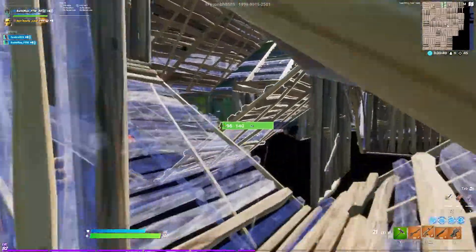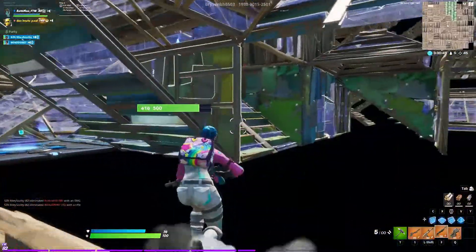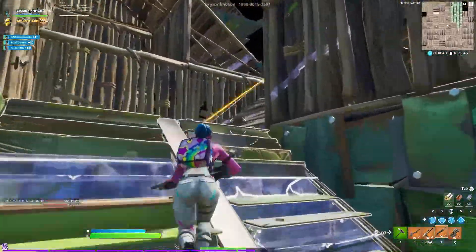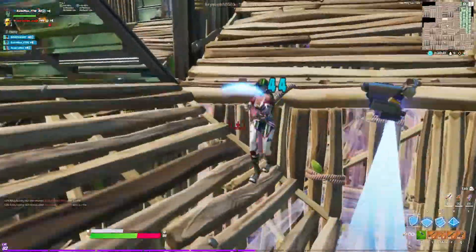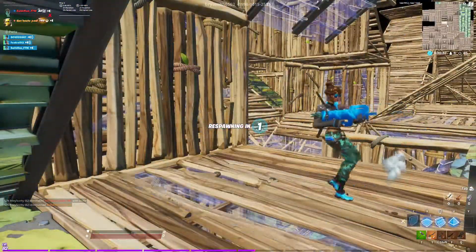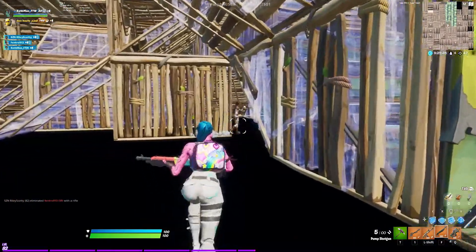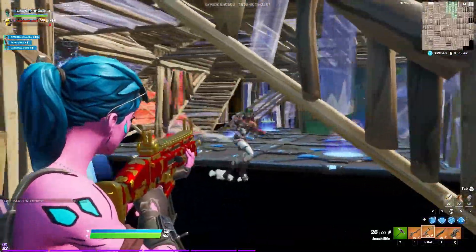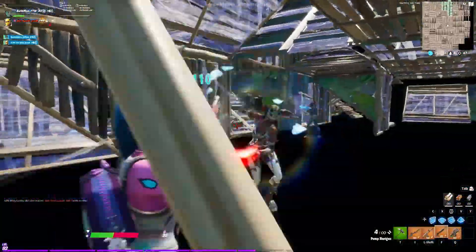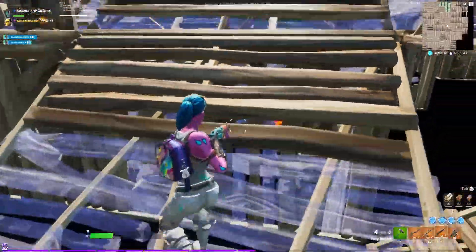Our all-time favorite at number one: Phase Sway 1v1. Pros: good selection of weapons and traps, great for teams or just 1v1 to test your build and edit skills. Cons: walls are blacked out and you can't see where the map ends. But guys, try this one out — it is a Rye Scotty favorite.